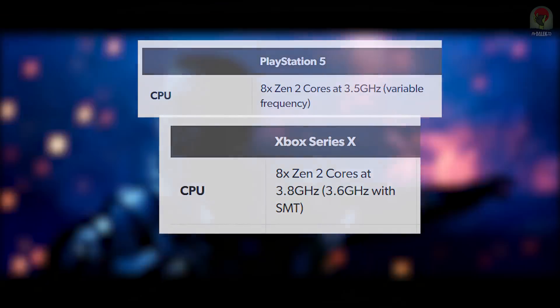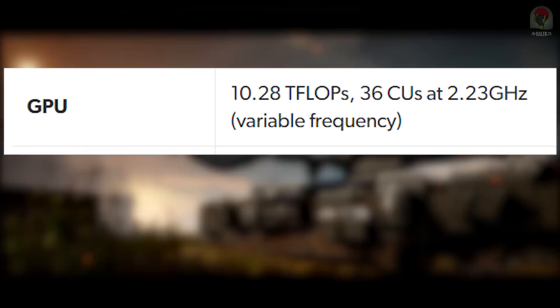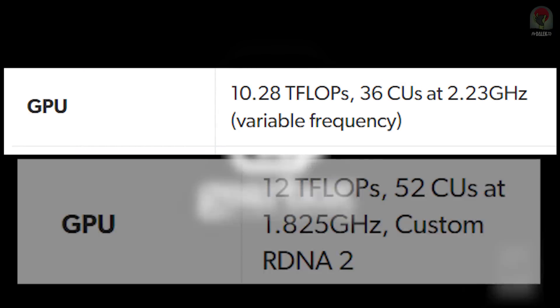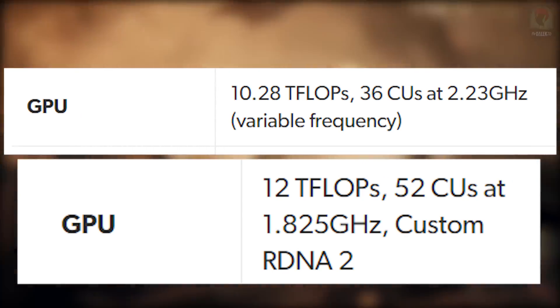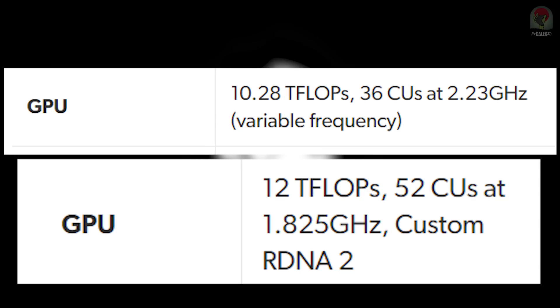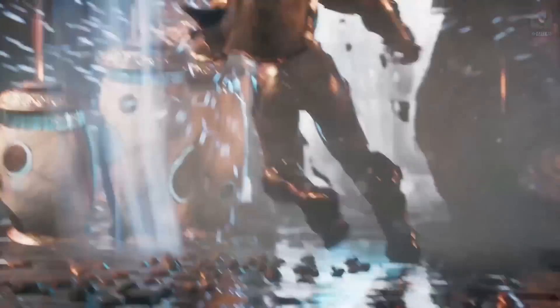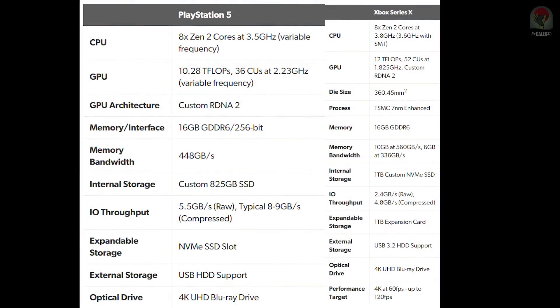And when it comes to the GPU, the PlayStation 5 has 10.28 teraflops of power with 36 computing units, but the Xbox Series X has a grand total of 12 teraflops with 52 computing units. By definition, the Xbox Series X is actually more powerful in terms of raw specs. The only difference is the PlayStation 5's GPU can run at a much higher clock speed of 2.23 gigahertz compared to 1.8.